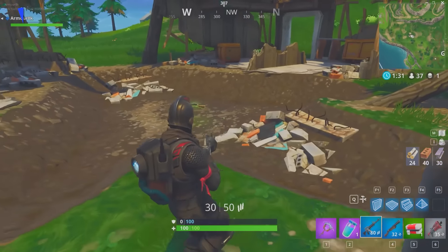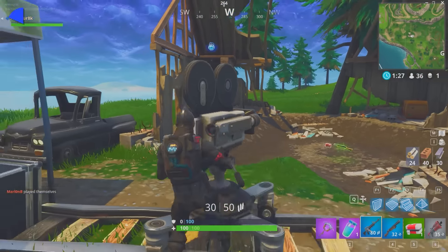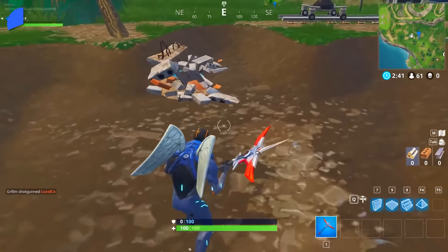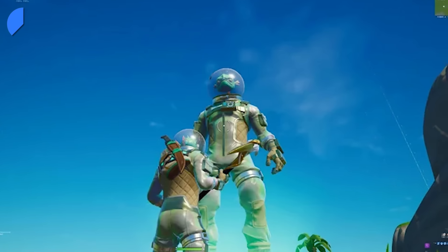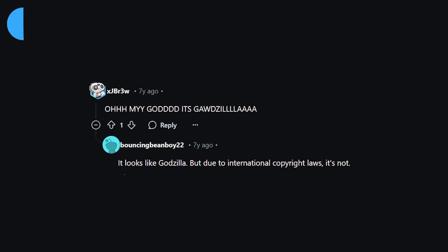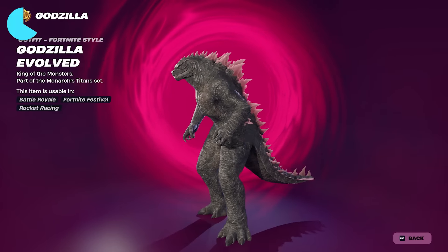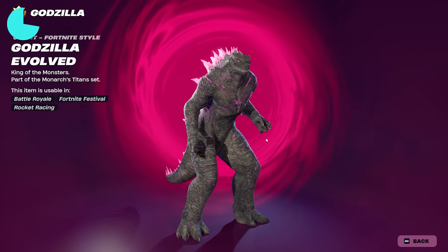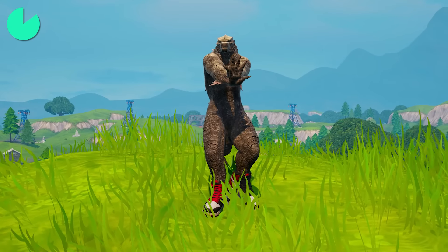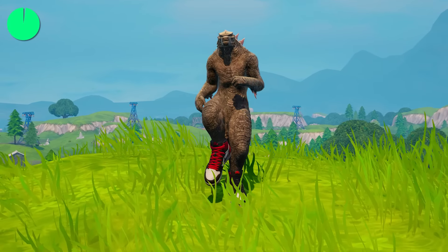Another good example is the giant footprint on top of the destroyed house by Greasy Grove. The community had crazy theories for this — like it being a teaser for a Leviathan mode or a popular character — and they were entirely right. Seven full years later, the OG map returned just in time with the Godzilla skin as the secret Battle Pass outfit. Once it releases, players will have to stand there while wearing Godzilla to recreate it.